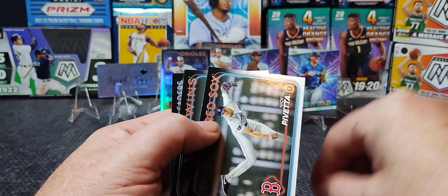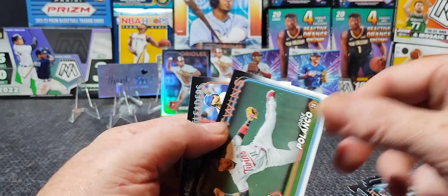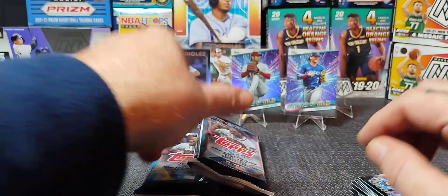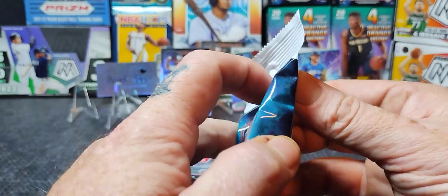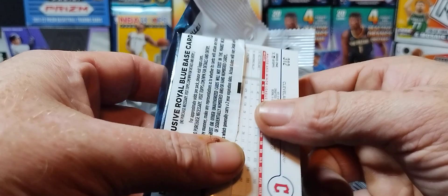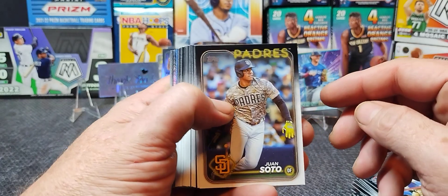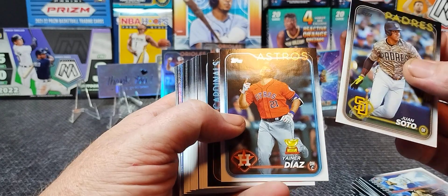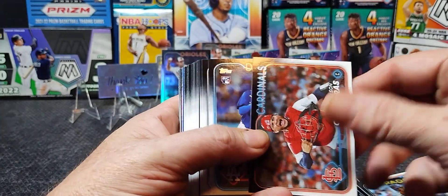Salvador Perez — speaking of my Royals, love that guy. Balazovic. Pack number two down. That was a good pack. We only hit one card of note in the first one. Let's see what we get in the third. Let's get an Elly De La Cruz on that — we haven't hit a single blue yet either, so it's a difference from the hanger boxes where I did get one in each.